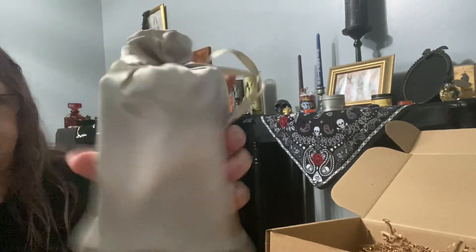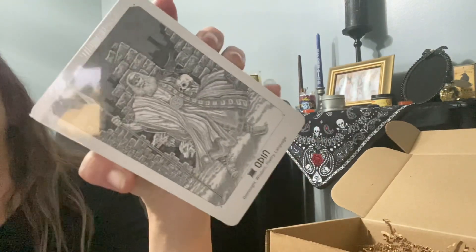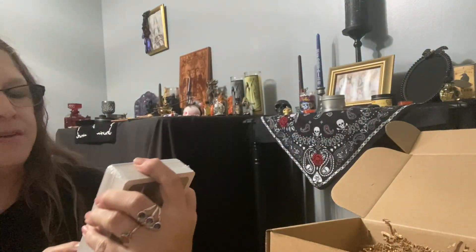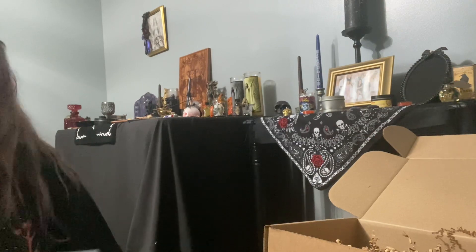Then we have what looks like an oracle deck. Beautiful — silver. There's a satchel for the cards. So we got Norse cards, which matches the theme. I think I have these at work — I'm not going to butcher the name. So we got an oracle deck, which is cool, and probably a book to go with it. Yes — with the matching book.